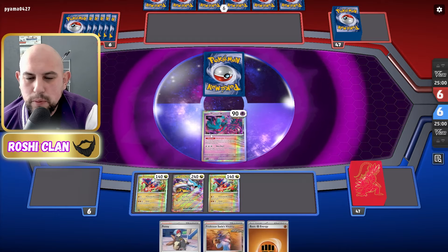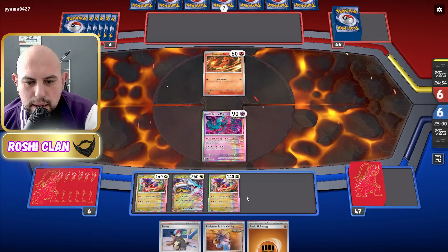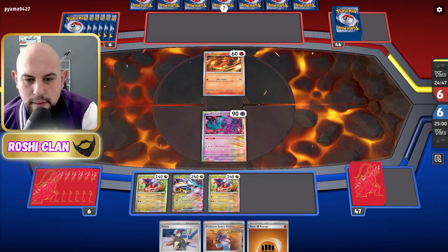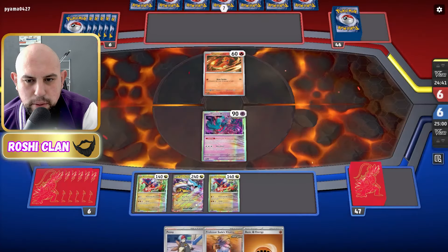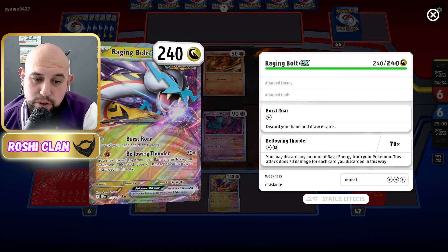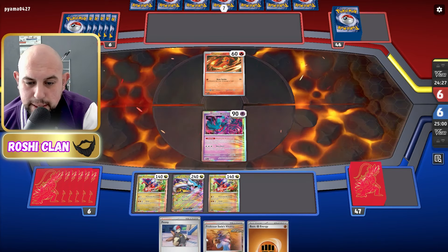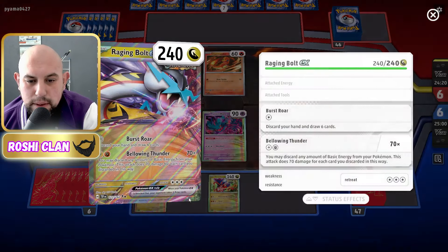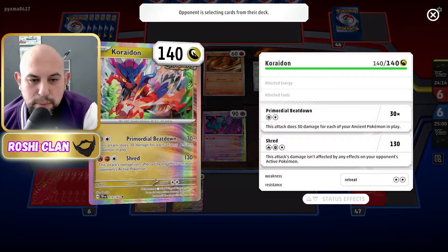I wanted to start with Flutter Mane to shut down whatever is going to be in the active. I could have started with Raging Bolt — its first attack lets me discard my hand and draw six, which is cool — but I would have liked a Squawkabilly here. This deck is all about nuking everything, but we've also got other attackers.